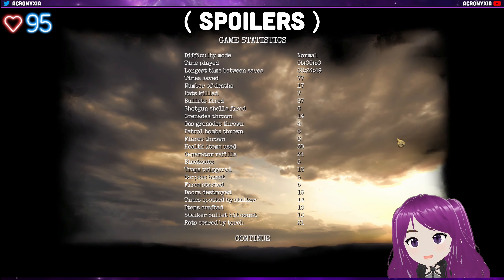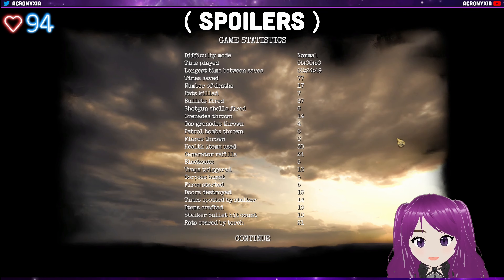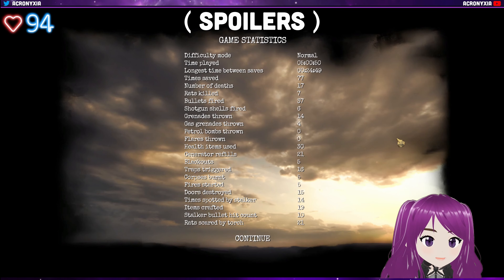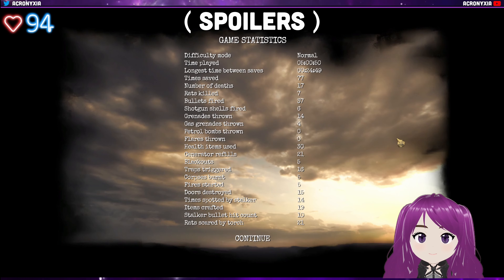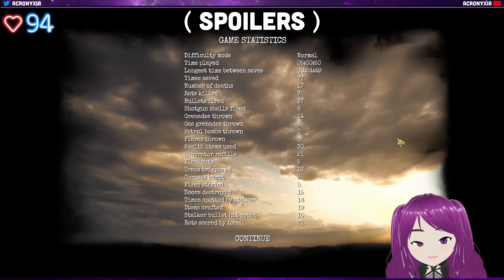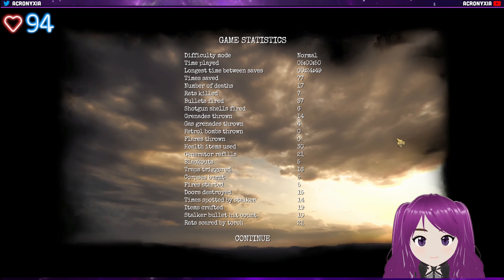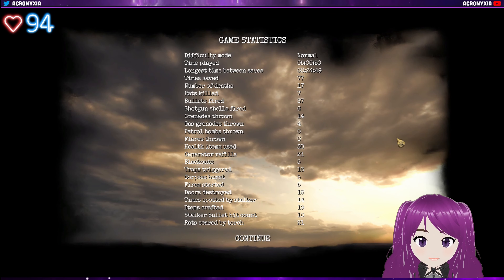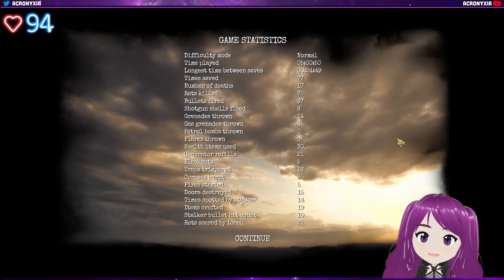One of the things that really annoyed me is that there were two different areas with no indication I needed to go to them. Because the main objective only took me to two of the others, it was easy to miss that I needed items from those areas to proceed. I got so far in the story but was unable to continue because I couldn't find those two vital items — and I didn't even know I needed them.